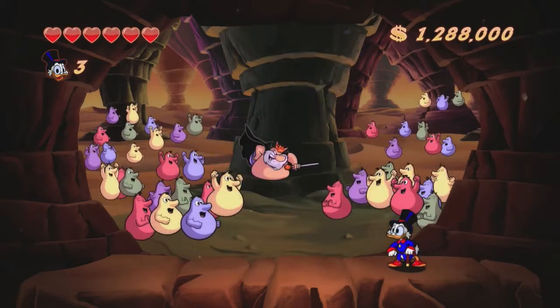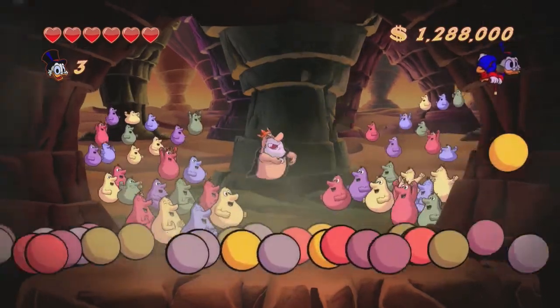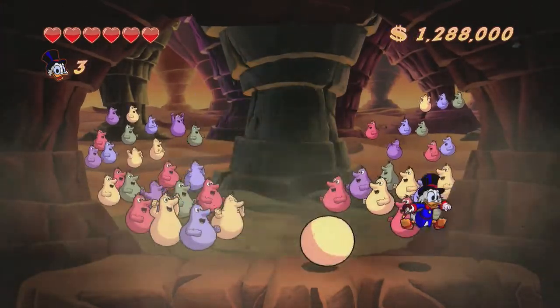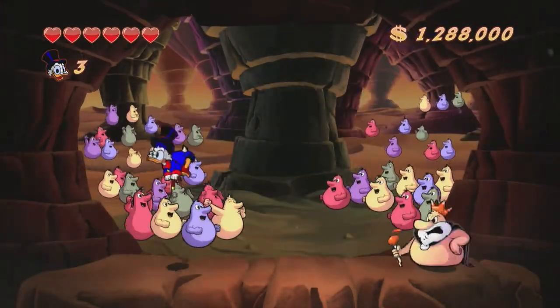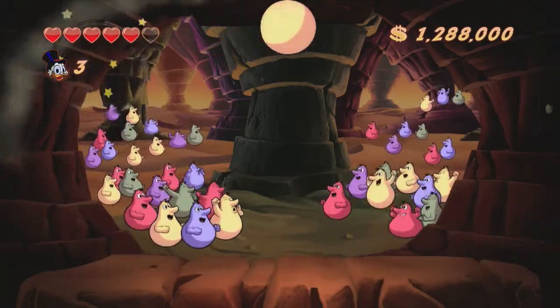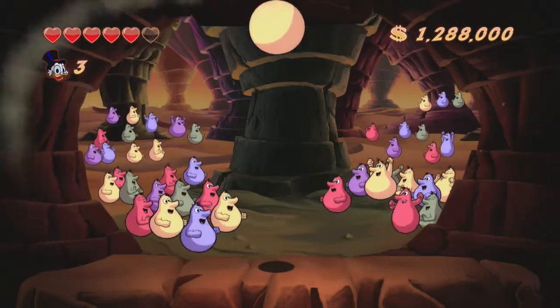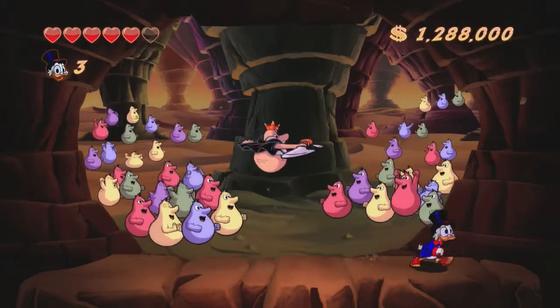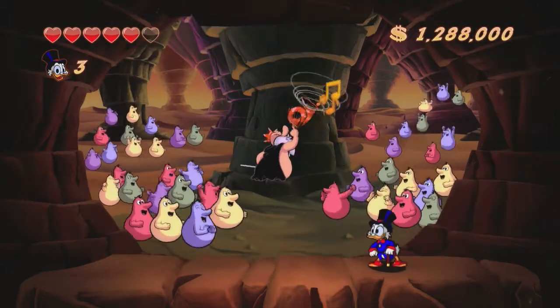I thought right there he was gonna hit me and he jumps to the backdrop. Now he does one of two different things. He does this one where the balls are rolling, and you can pogo off those balls - just be careful. I ended up hitting him again. Now he's gonna start his rolling thing, and you can see right there he did hit me when I was using my pogo.